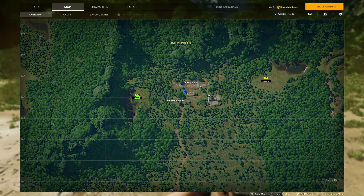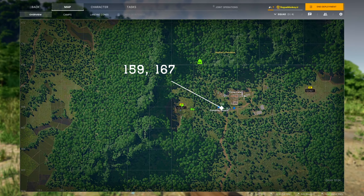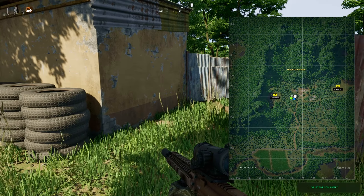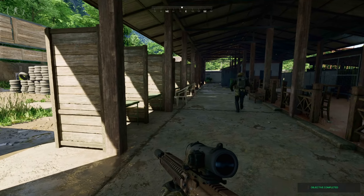Make your way to LZ Foxtrot 2. First stop, dumping grounds. Mark your map at 159167. Once you're at the dumping grounds, mark your map at 159168, which will bring you to the firing range that is just to the north.